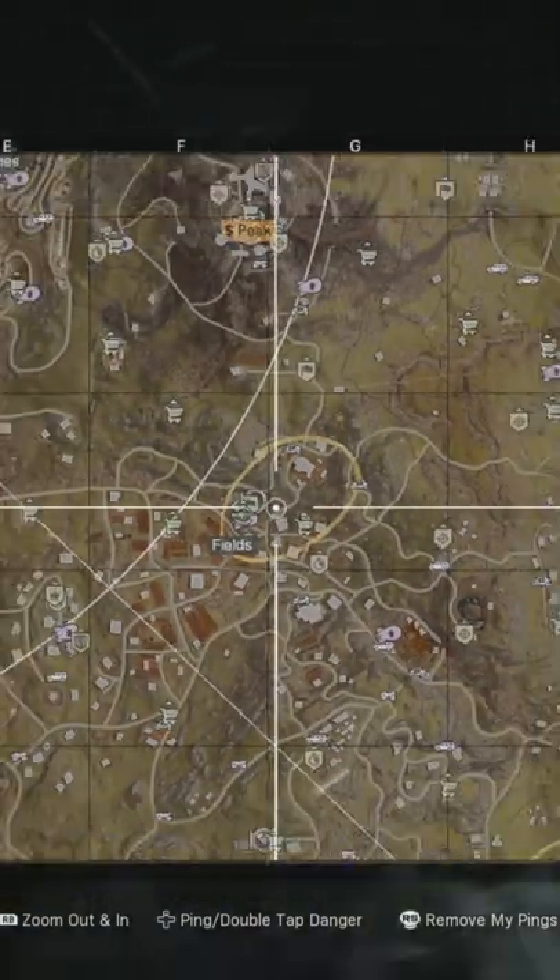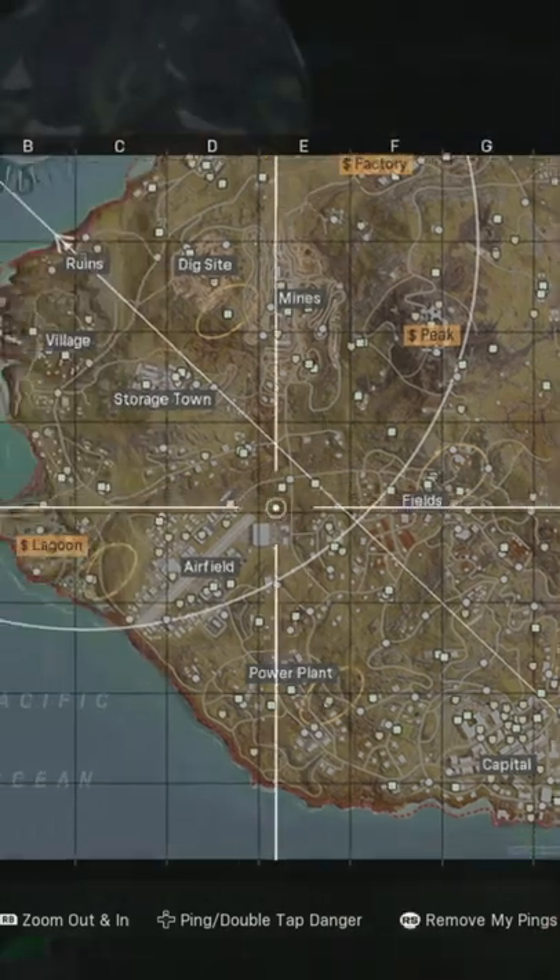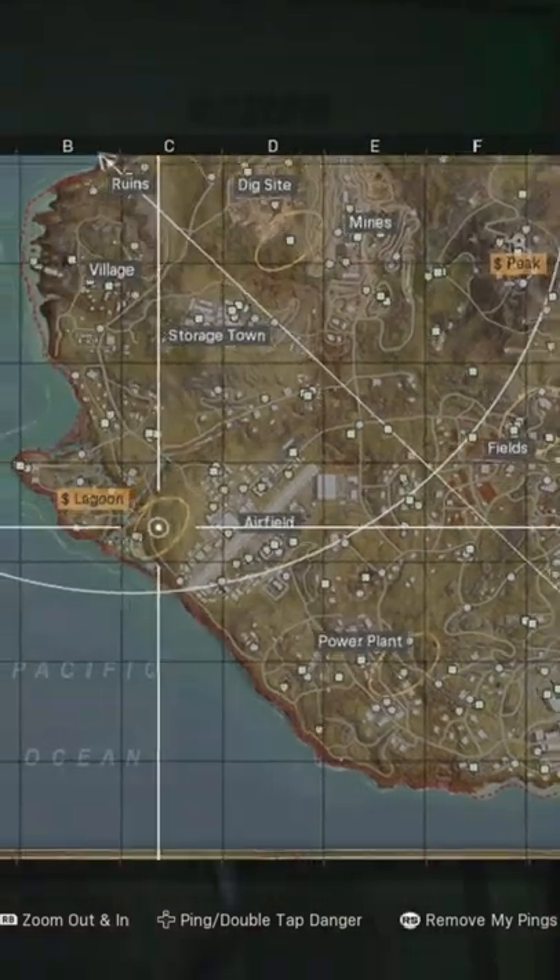Once you've managed to find a keycard, head down to one of the transit systems that has a yellow circle around it, like the one seen here. The yellow circle indicates the presence of the locked doors.